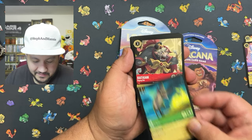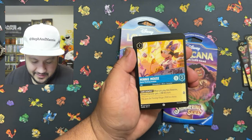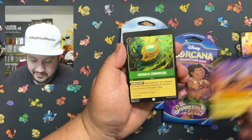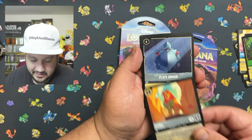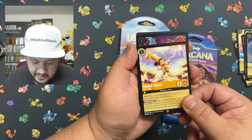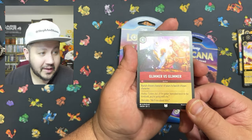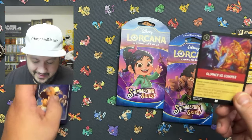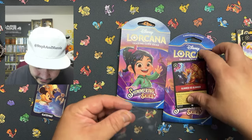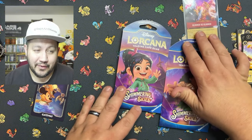We got Ed, Mickey Mouse, Minnie Mouse. We got Simba — let's see if we can get any crazy pulls in this video. Beautiful looking Mickey Mouse, and look at that Hercules card. I'm not gonna lie, that card looks fantastic. Beautiful looking Hercules card. I know it's nothing crazy but I think it's very cool. Go ahead and sleeve that thing up, put that up there, and we'll move on to the next pack.